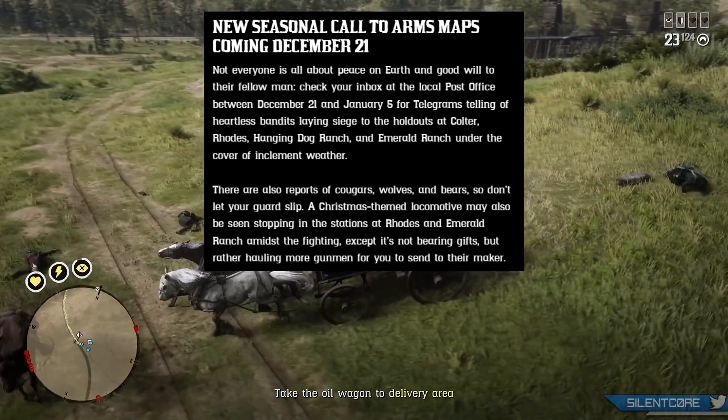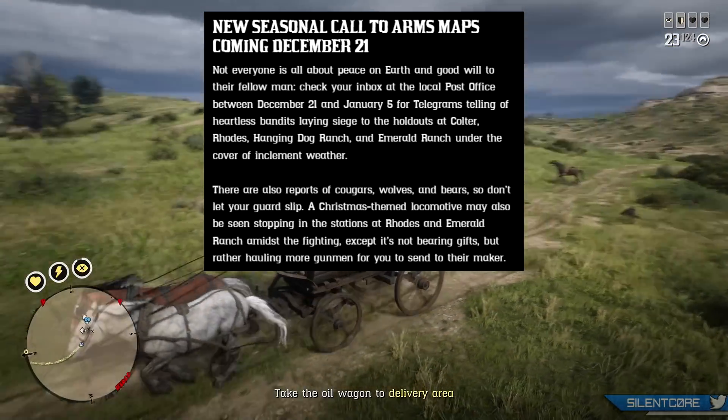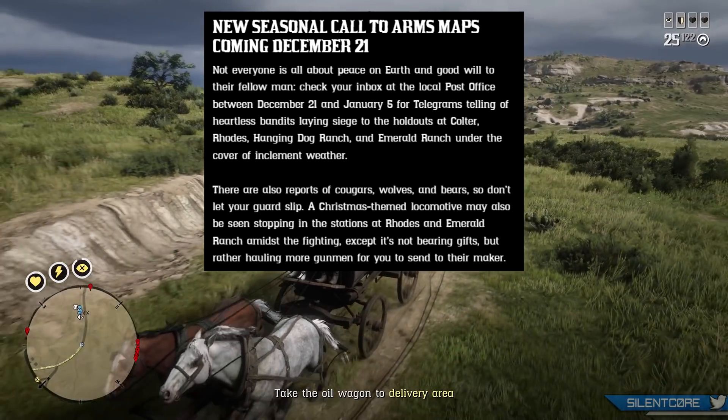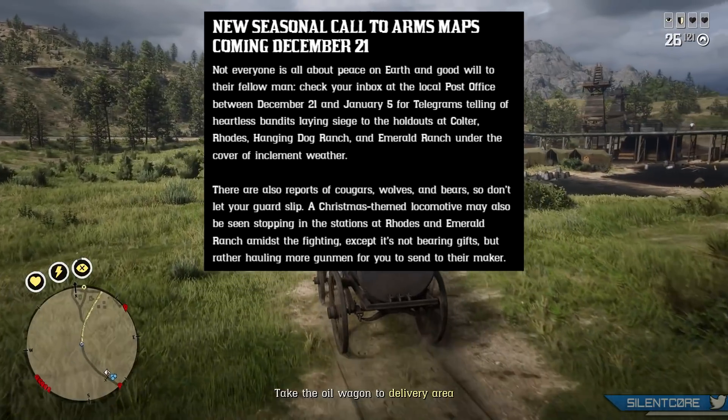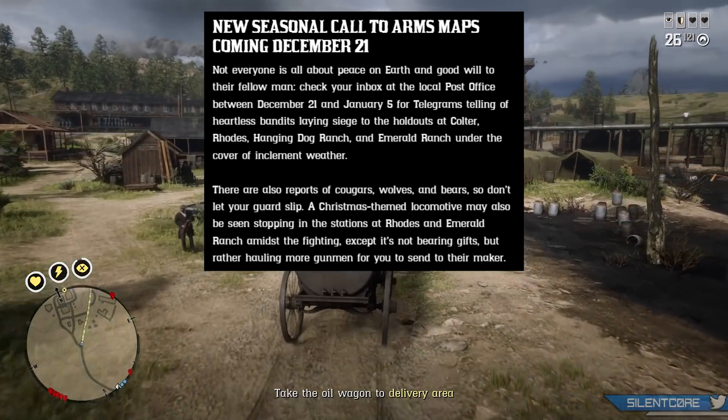Rockstar are adding 4 new Call to Arms maps between December 21st and January 5th, and they are Coulter, Roads, Hanging Dog Ranch and Emerald Ranch.